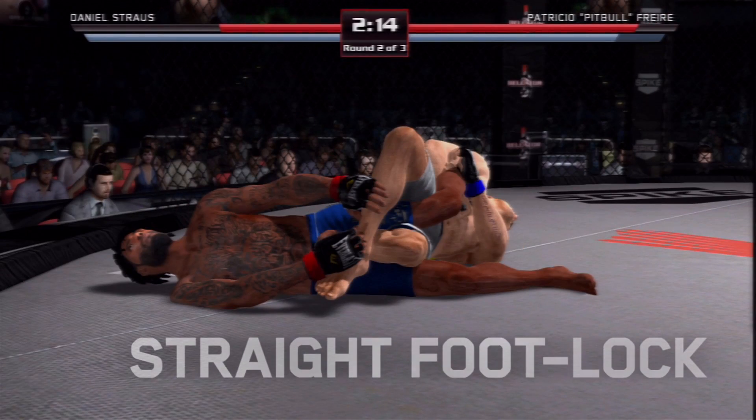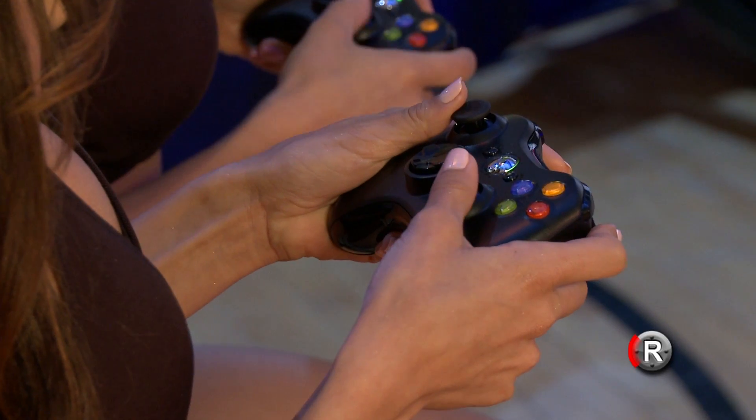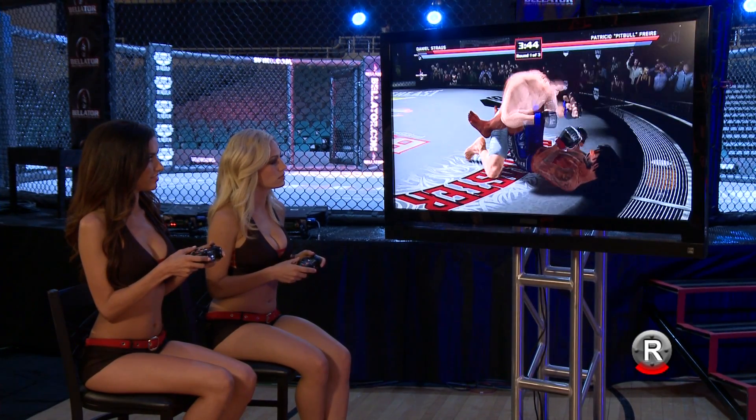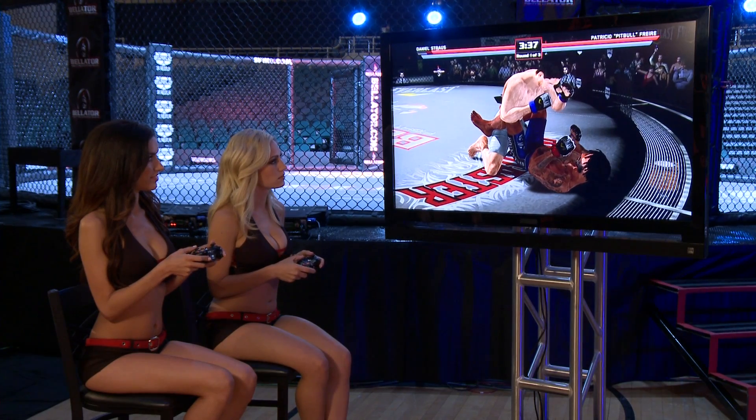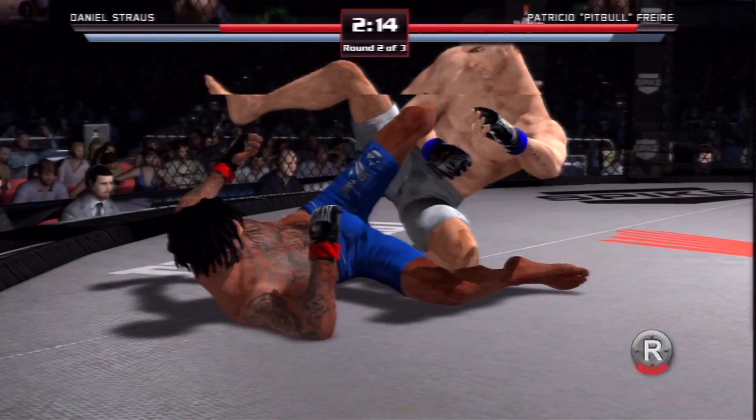Next up we have a straight footlock. From standing or from on the ground, Mercedes has to get into guard top position in order to prep for the footlock. She can initiate a grapple by pressing the right stick left and then hitting the right stick down to get Jade to the ground with a single leg takedown. Once in the guard top position, Mercedes can simply tap down on the right stick to get into the footlock.